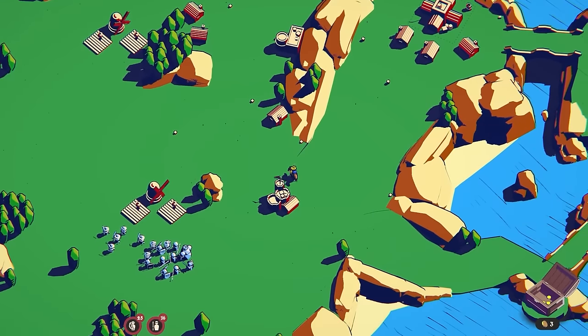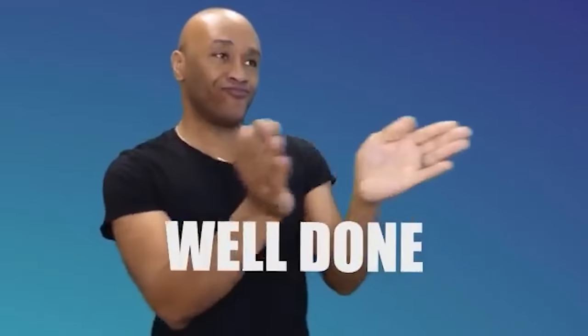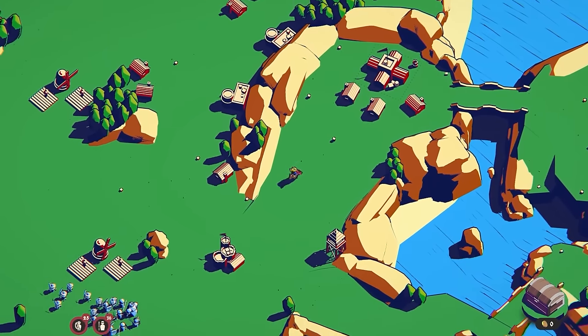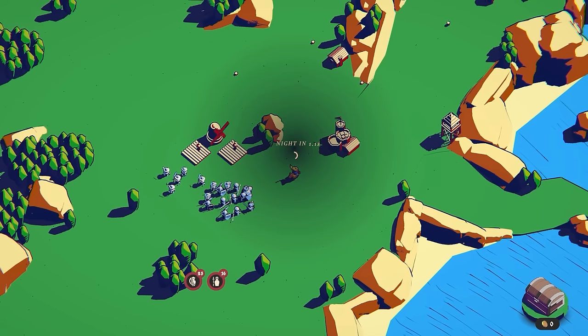I've got three coins remaining — let's get a turret in, because I haven't actually built any turrets and my perk was better turrets. So I should probably get some turrets going. Let's start the next night.